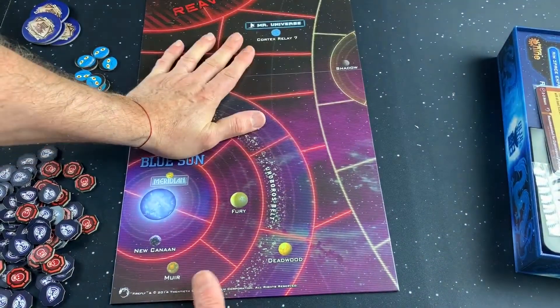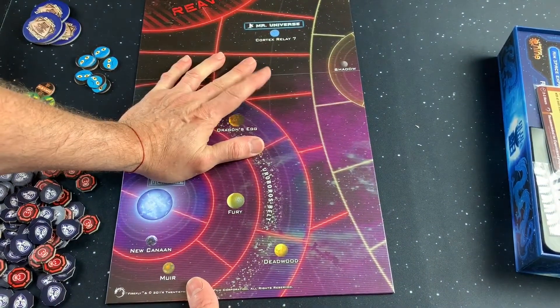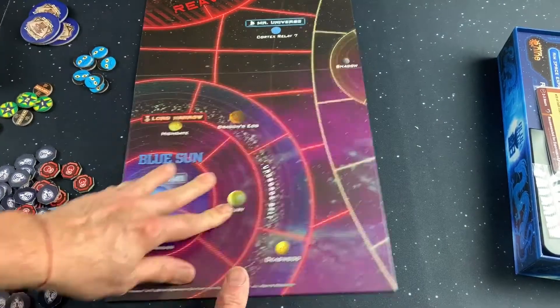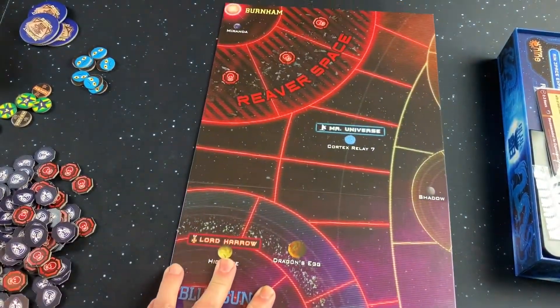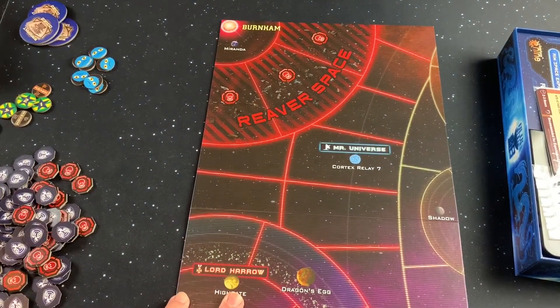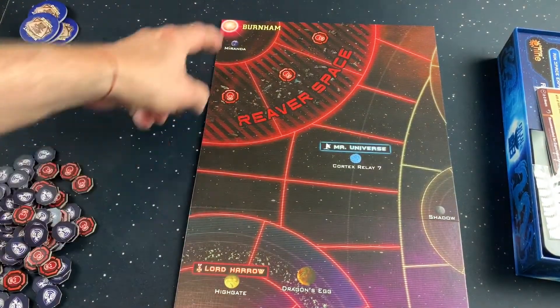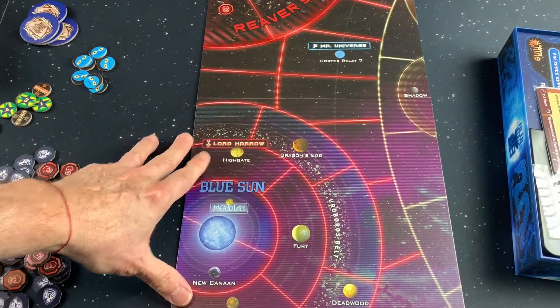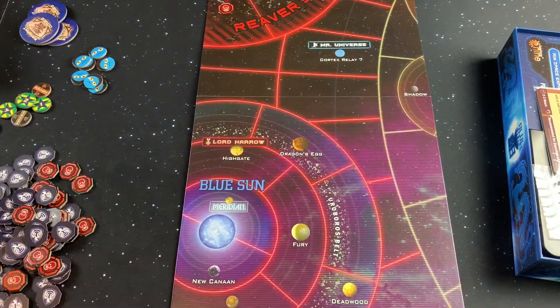So the main board will be here. This goes on the left and the other expansion will go on the right, and then you have the whole verse mat. So the board looks nice. We have Reaver Space with Miranda, Burnham, Mr. Universe, Cortex Relay 7, and Blue Sun Meridian.